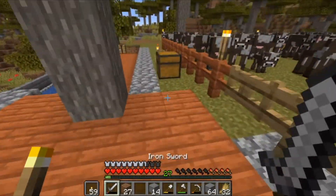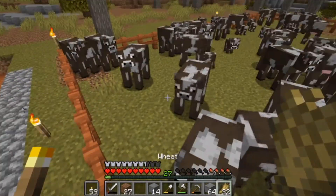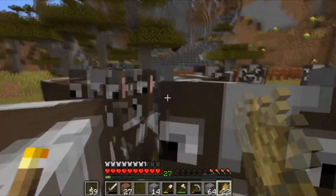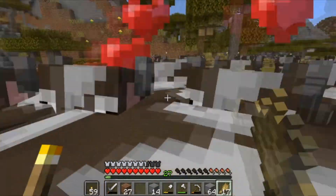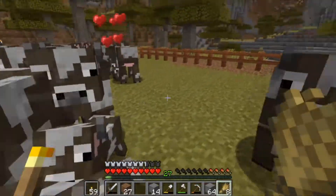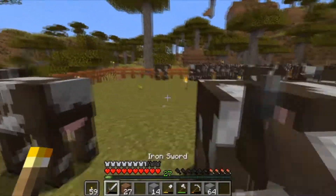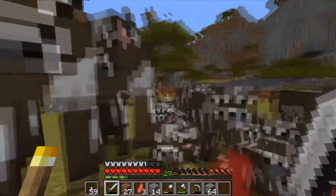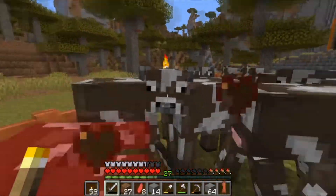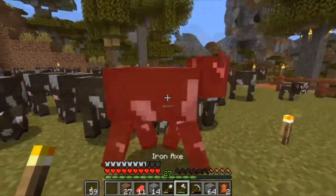All righty, so we are at the cow farm — look at all these guys right here, ready to be milked and then we'll get some leather from it. Anyways, especially in Minecraft — milking is the way to go. Let's just quickly breed all these guys. I reckon we chop a fair few of them down — we'll try and aim not for the children. We don't have much on our sword left, actually we've got none left, so we're gonna have to axe some up as well.